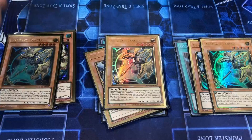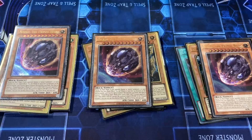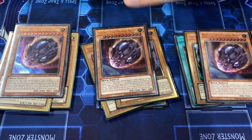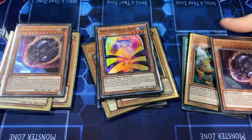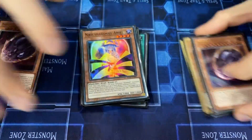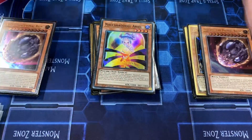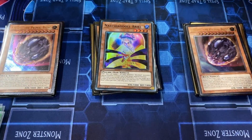Lancelot is also a Light attribute, which came up quite a bit today. Triple Nibiru — against combo decks this card is insane, the best card. We don't main it because there are a lot of decks at locals that don't lose to it, which is why we main Gamma instead. Last card is Ariel — she banishes three, really good. Side this in against Dragon Maids, Drytron, Salad, Eldlich — basically every deck that uses the graveyard.